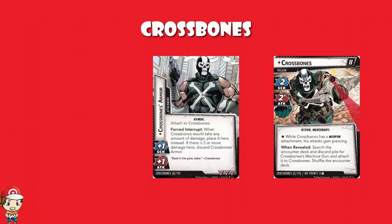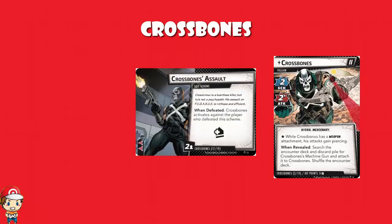There are a couple of side schemes. There are two copies of Crossbones Assault, which starts with two threats and an acceleration token. You take an extra threat on the main scheme at the beginning of the villain phase, and when it's defeated, Crossbones activates against the player who defeated this scheme — if you're in alter ego mode he'll scheme, and if you're in hero mode he'll attack you. That is awkward because you've got the acceleration token, so you can't just ignore this forever. Sooner or later you've got to get rid of it, or else the scheme is going to build up far too high. But your timing is everything — if you take it out at the wrong time, you can be attacked and KO'd, or the scheme succeeds and you lose the game.